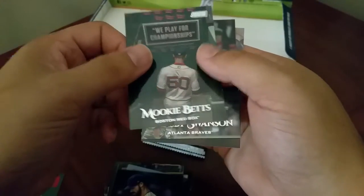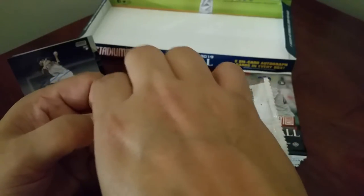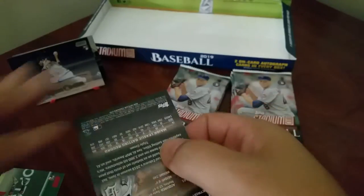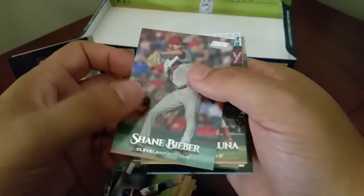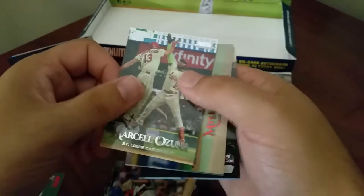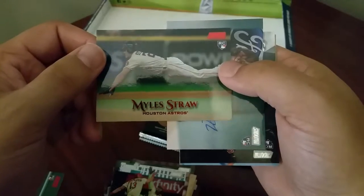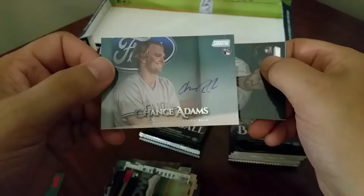Mookie Betts, Dansby Swanson, and Jose Altuve. Josh Thompson, Ozzie Albies, Shane Bieber, Marcelo Zunino. Got a red foil - looks like we've got our second rookie auto off the bat - Miles Straw rookie card. And our next rookie is Chance Adams rookie auto.